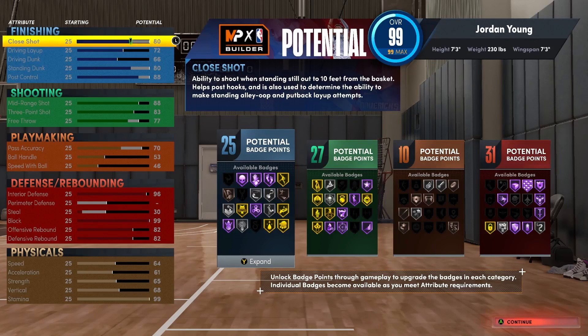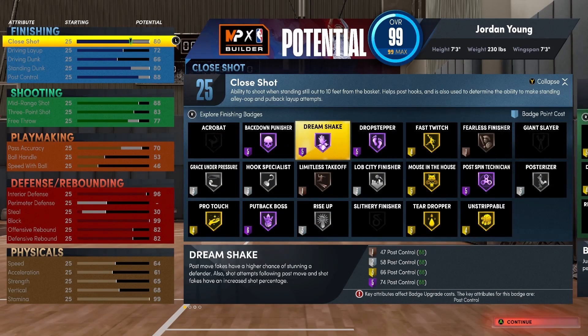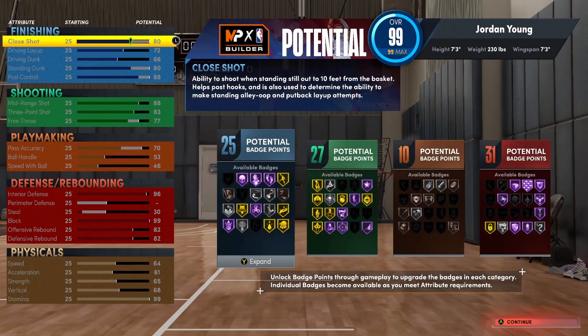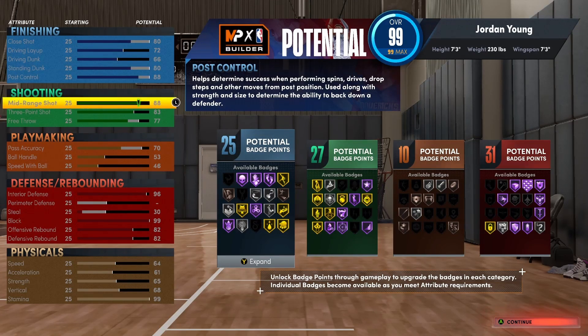Starting off with finishing, you get 25 finishing badges. You can get back down punish on hall of fame, dream shake hall of fame, drop stepper, post spin specialist, and put back boss. A lot of things you will really need as a center, real talk. So you're not really lacking in the finishing categories. I got an 80 close shot, loving that. Driving dunk is a little low for me, but whatever. Got 80 standing dunk — I'm 7'3, I'm gonna be dunking that block anyway. Post control is an 88.